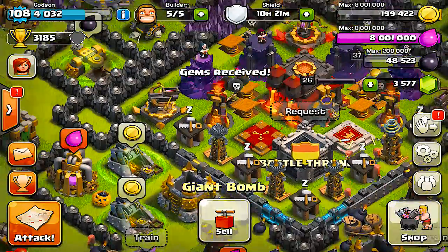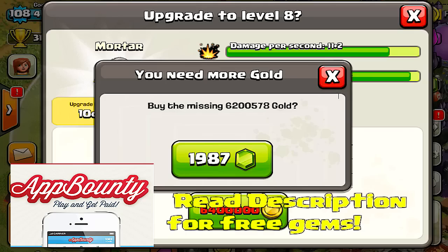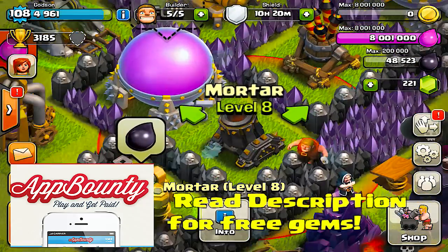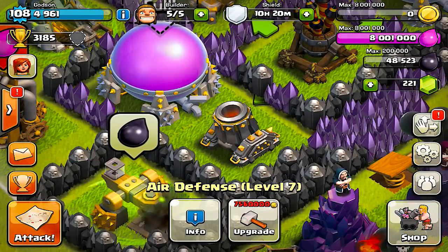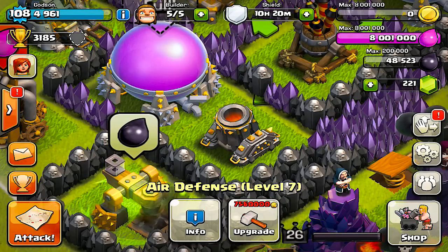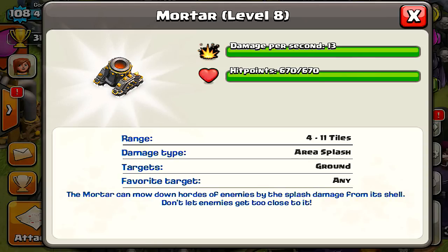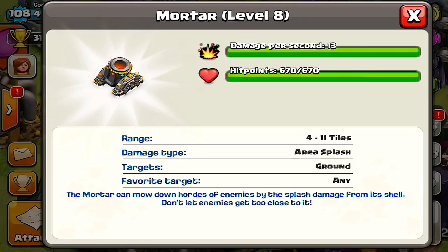These gems are actually courtesy of Ad Bounty. If you guys want to check out more, go ahead and read the description - these guys are sponsoring this video, helping me get these new upgrades. I'm gonna put them down in the description. You guys can get some free gems on Clash of Clans by going to their iOS website. That mortar looks like death, like they've manned it with a bullet bill or something.